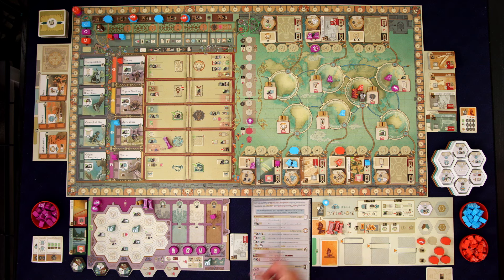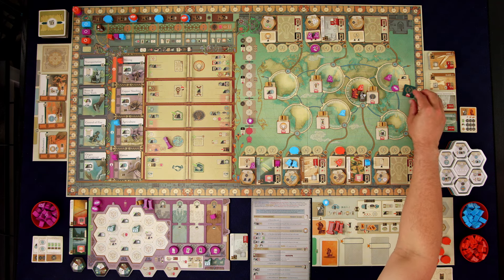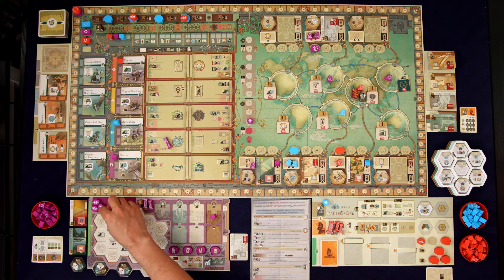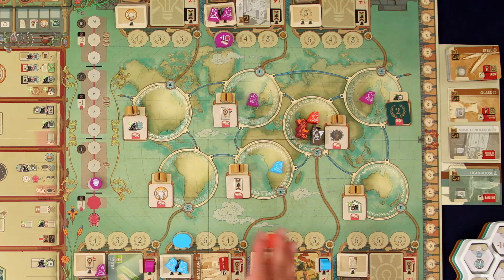Before we pick our tiles, we need to flip over that knowledge tile and then get our chain token back. As we use these actions out here and flip them to their two-point side, at any time someone can go to one of those locations, take the same action, and instead take all the points that are showing on the board, then re-flip those over.